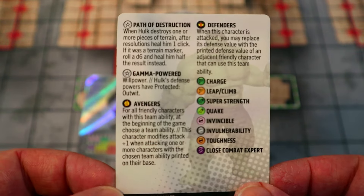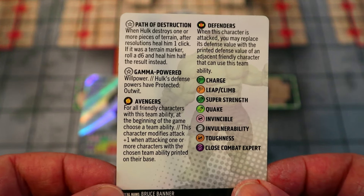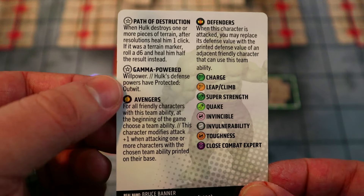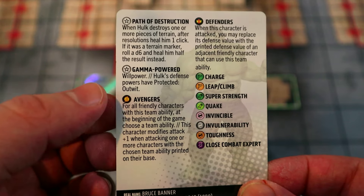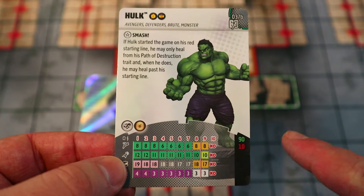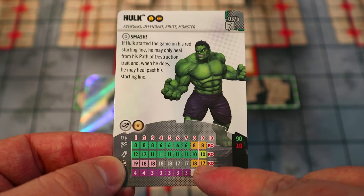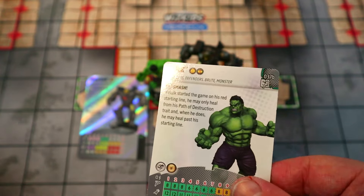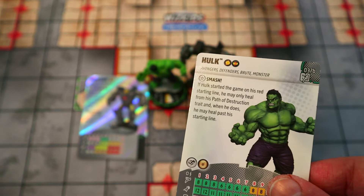His other trait: when Hulk destroys one or more pieces of terrain after resolutions, heal him one click. If it was a terrain marker, roll a d6 and heal him half the result instead. He also has Traited Willpower and his defense powers have Protected Outwit — very powerful for only 10 points. You can basically move him through a piece of terrain, roll a d6, heal him half — potentially two or three clicks.